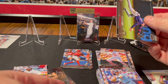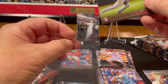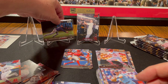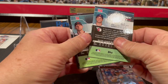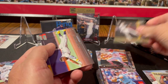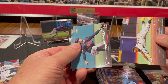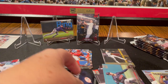Royce Lewis rookie card — very nice. I hope he continues into next year the way he did towards the end of the year and in the playoffs. He's looking awesome for my Minnesota Twins. If he could have a healthy 150, 155-game year, it would be amazing to see what he could do. Ernie Clemens. Randy Arozarena Power Zone. Aaron Judge insert.